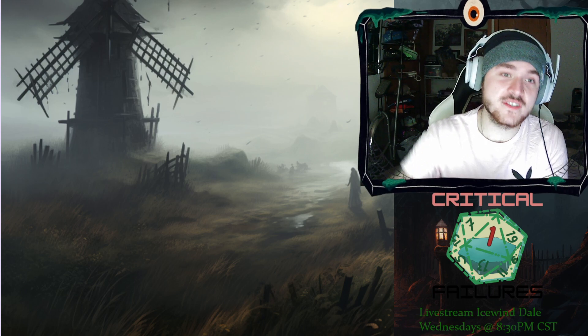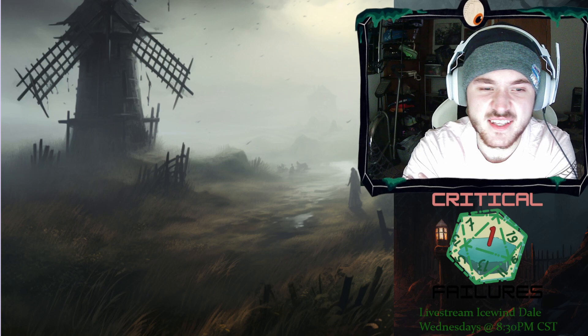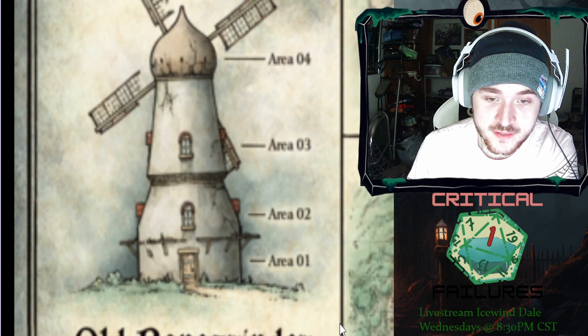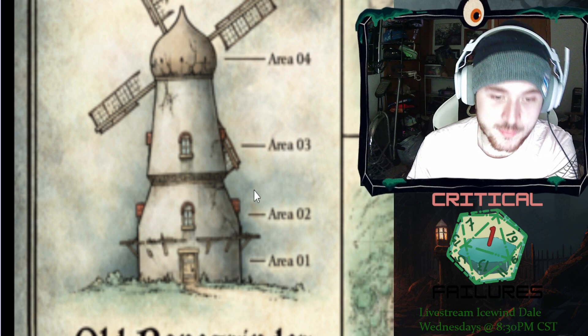One of my favorite encounters inside Curse of Strahd is the Bone Grinder. The Bone Grinder is a fantastic encounter that is extremely deadly to early-level parties, but is a great lore and story-building moment that I would not recommend the party missing. They see this rickety old windmill in the middle of the field — it looks like it's been abandoned for a long time. The party can explore that. From the book, there are multiple different areas: a base, a second, a third, and a fourth section.